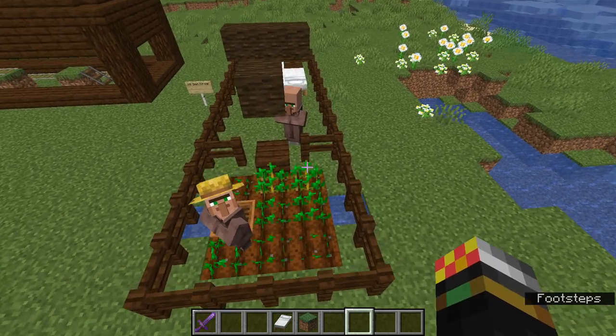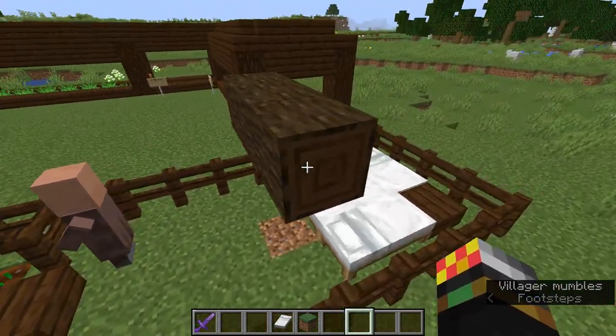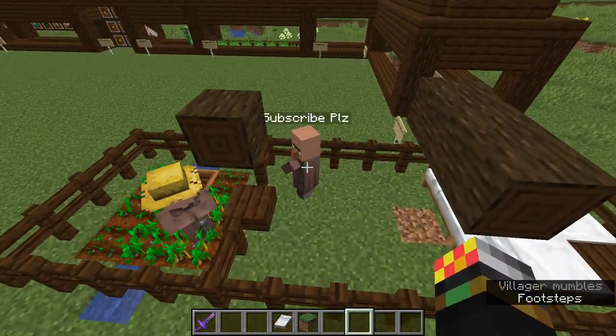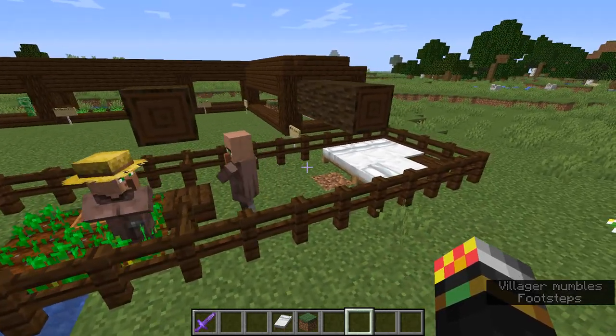Once you get the hang of farmland, also add more villagers or farmers as well. That is just about it really for villager breeding — it's quite a simple thing. Just make sure they have valid beds and enough food.